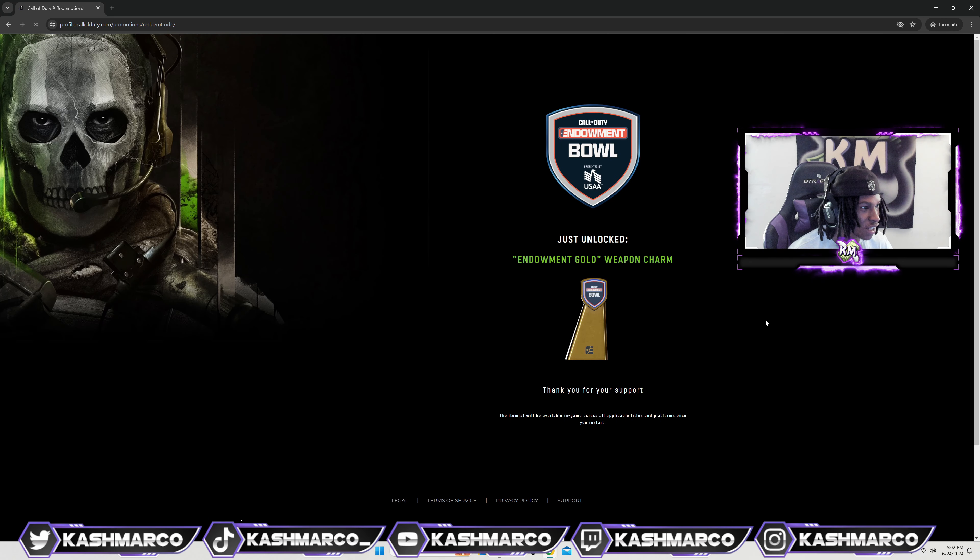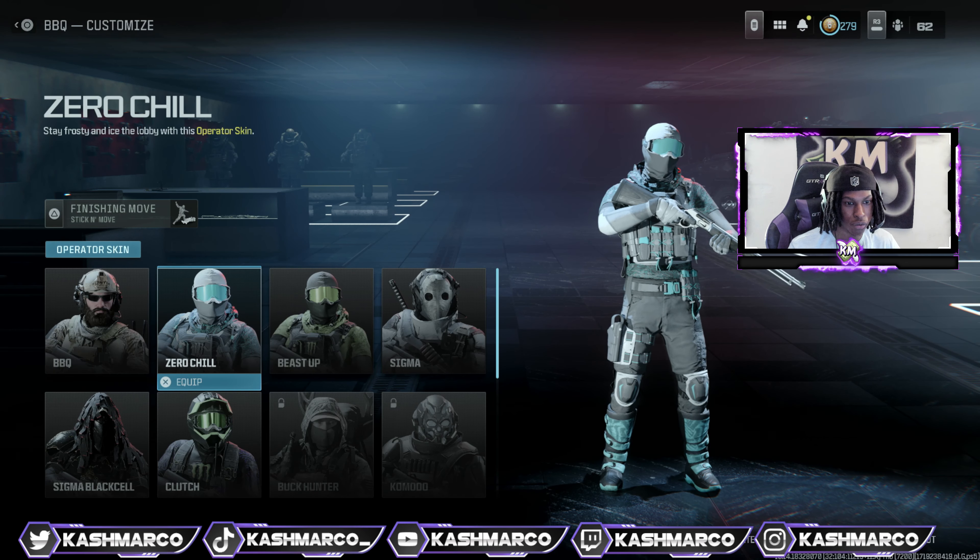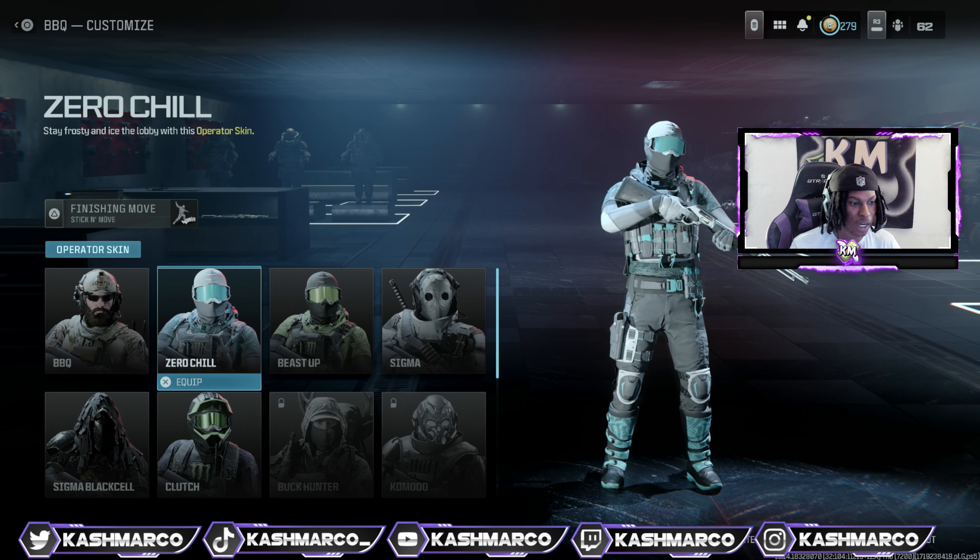Here goes the limited weapon code. You guys can see it unlocks the Endowment Gold weapon charm — so this is a weapon charm. Remember, you have to restart your game in order for all the items to show up.